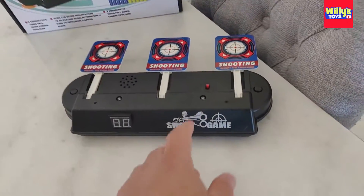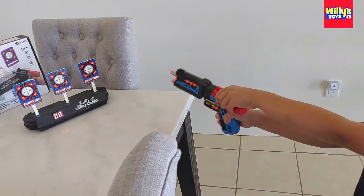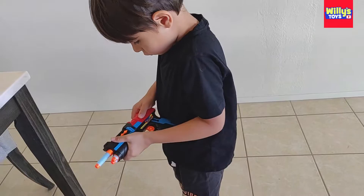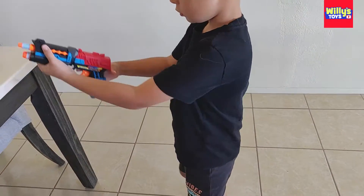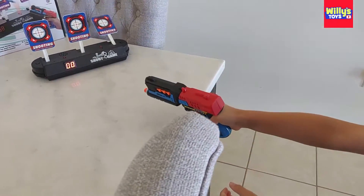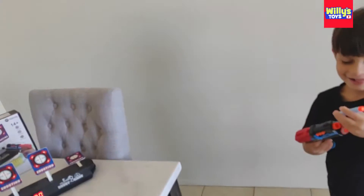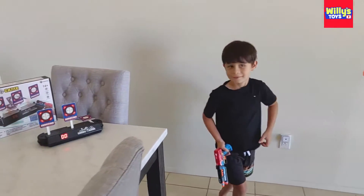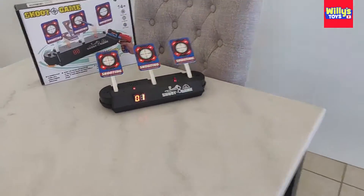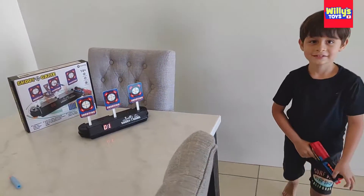We just found out a cool feature: when these are all down and you turn it on, look at that — they pop right back up. We're going to do this again. We're going to pull the red thing all the way back, now pull the trigger. Nice. Can I try this one? Wow, nice shot. One point. They all go down. The point appears, and then when they're all down they go right back up. That's pretty cool.